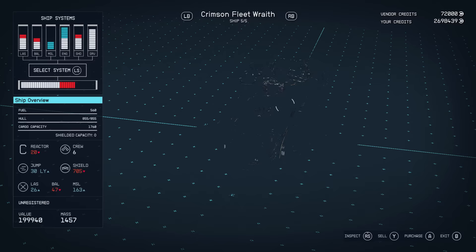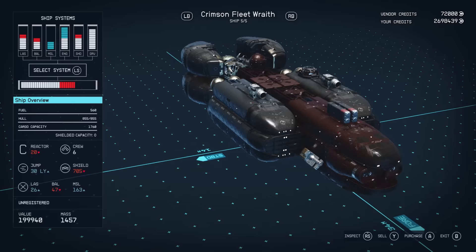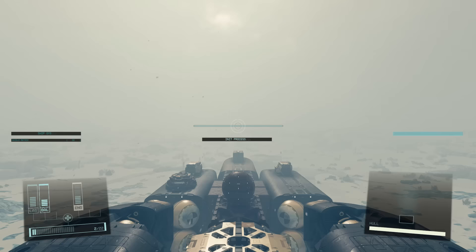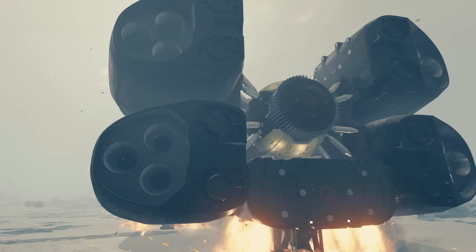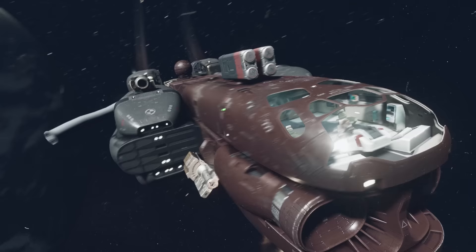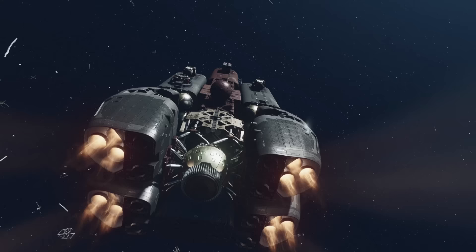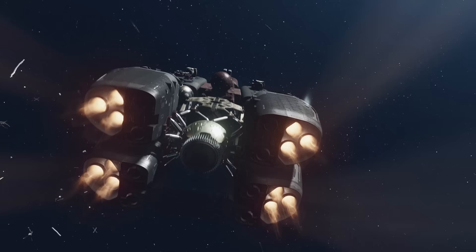Once in the Key, speak to Jasmine Durand and get a look at her ships. All of them, it turns out, are Crimson, which makes sense. And the best of the lot is the Crimson Fleet Wraith, which has strong firepower, a 705 shield rating, 1,760 cargo capacity, room for six crew, and a very reasonable 199,940 cost. It even gets below the 200,000 mark. It's got a pretty distinctive look — kind of like a tube carriage stacked on top of each other, like a tube carriage looking at its own reflection in the water. You will definitely feel like a Crimson Fleet pirate in this thing.